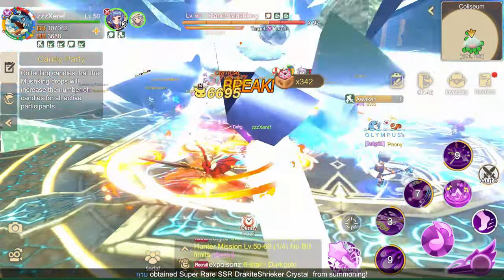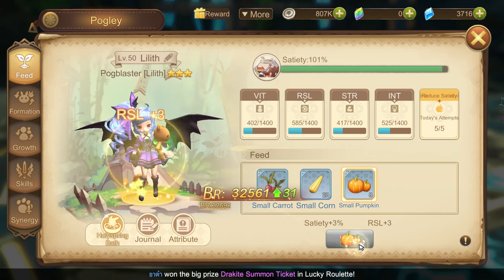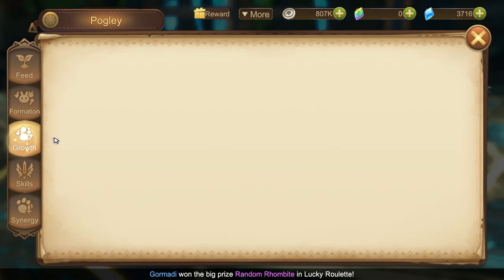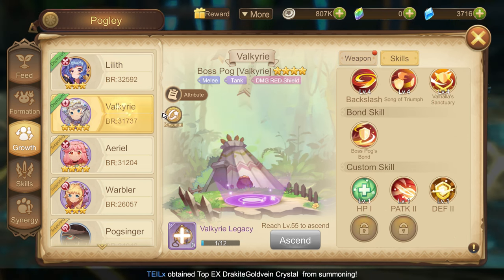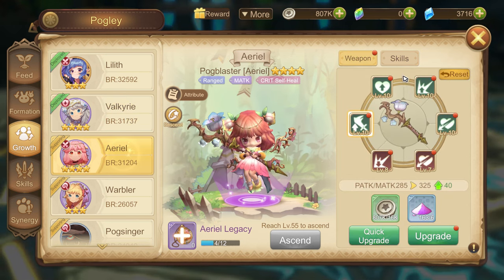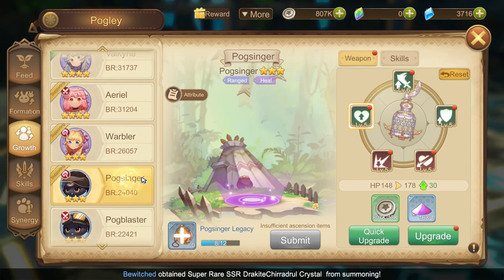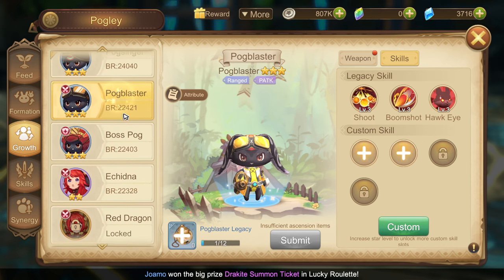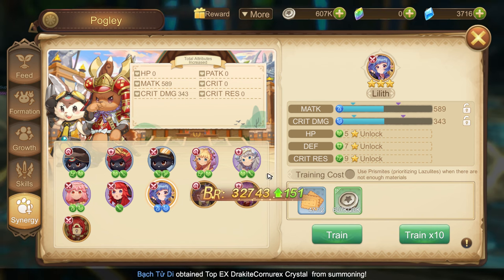Here are my Pogli! Lilith is my main Pogli and she is damage type. Along with Lilith, I'm also using Valkyrie if I want a tanky Pogli. If you want a healer, you can deploy Warbler! Let's train Lilith, but it's a little bit expensive!